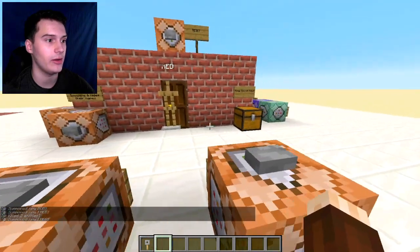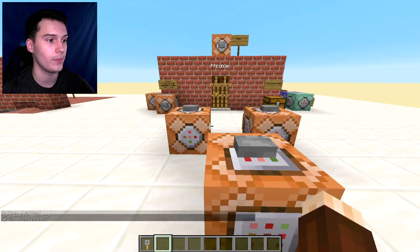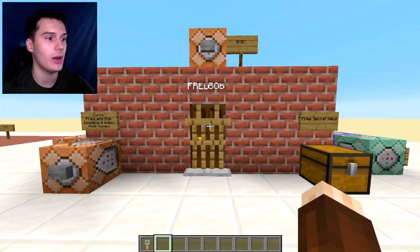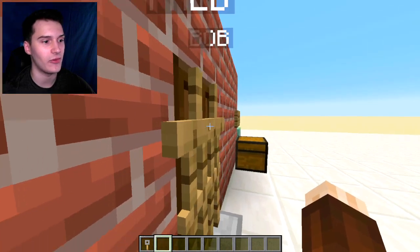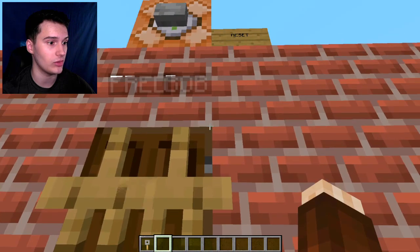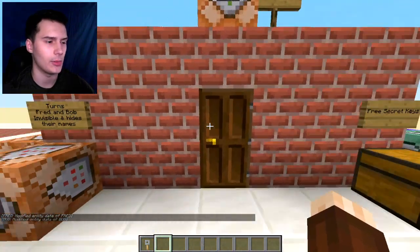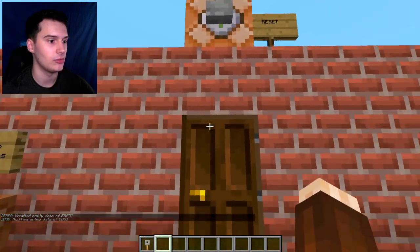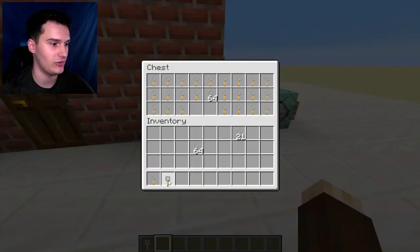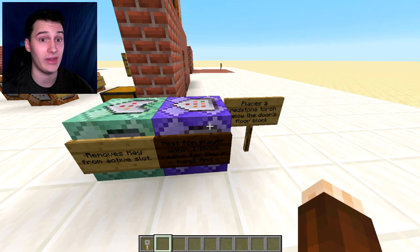Right-clicking Fred summons Fred, right-clicking Bob summons Bob, and this button kills them. The commands will be in the description in case you want to copy them — the only thing is the coordinates will need to be changed for your specific location. Fred and Bob are two armor stands positioned half in front of the door, preventing you from right-clicking it at all. This button turns Fred and Bob invisible and hides their names. So now you have a normal-looking door you can't right-click. These command blocks check whether you have the key in your hand when you walk up to the door.